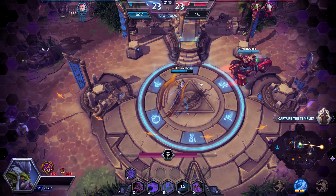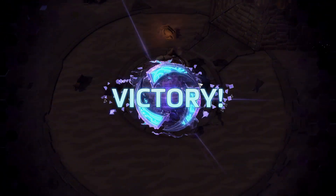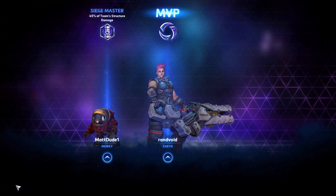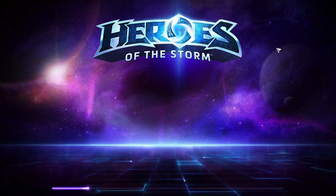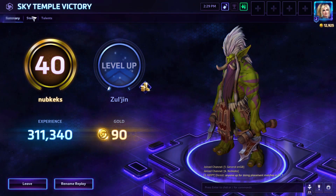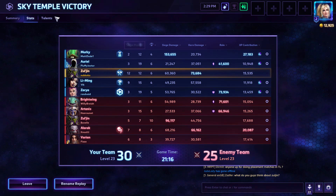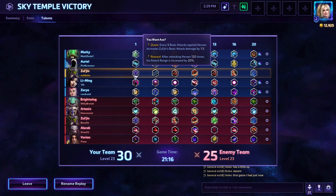Our team fighting really fell apart in the latter half of that game — we did not do a great job. We got some Guillotine swag though, so that was fun. We didn't have a proper warrior which definitely made it a little bit difficult to position and do damage. They were diving us pretty hard. We did 73,000 damage, which is by far the most damage of the game. The talent build I went for: You Want Axe — every five basic attacks against heroes, making us do more damage and giving us more range. It just strikes me as a really powerful one.